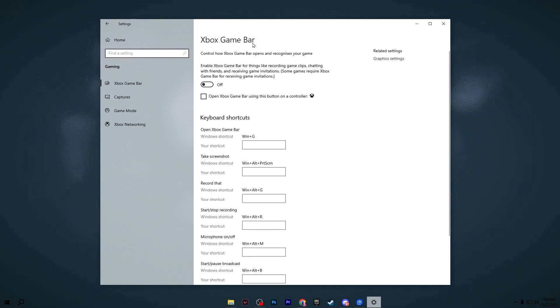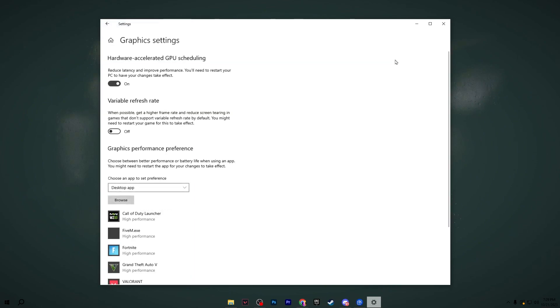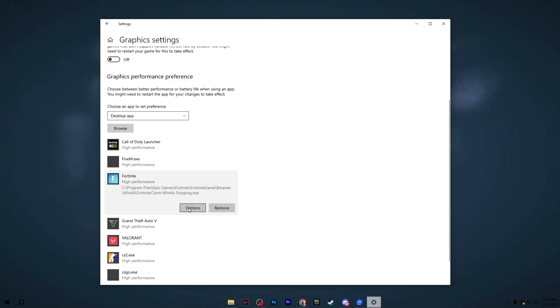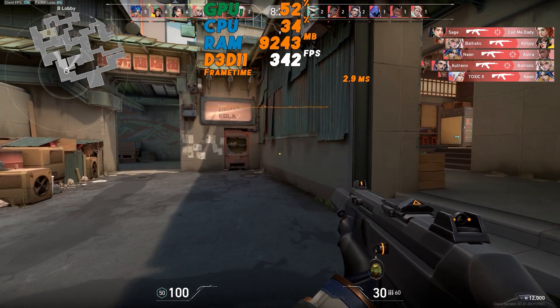Go back to the Home tab and go to the Gaming option. Turn off the Xbox Game Bar, go to Captures and turn off those settings as well. Go to Game Mode and make sure to turn it on, as it helps you get more performance out of Windows while gaming. Go to Graphics Settings and turn on Hardware Accelerated GPU Scheduling, which reduces latency and improves performance — restart your PC after applying all these settings. Scroll down, turn off the variable refresh rate option, then go to Graphics Preferences, click Browse, and add all your games. Set each game's preference to High Performance and hit Save.